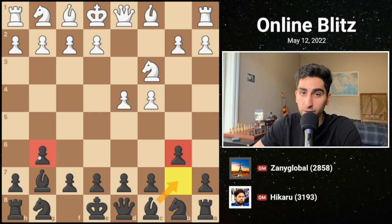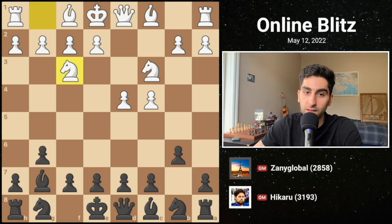This pawn move solidifies black's commitment to the hippopotamus defense. White continues knight f3, developing in a principled manner, and black completes the double fianchetto.